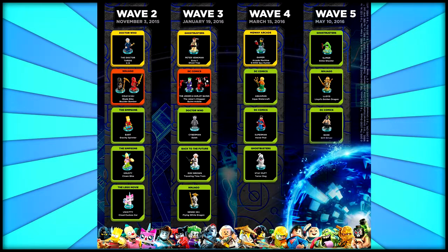For Wave 2, we get the Doctor Who level pack featuring the Doctor, the TARDIS, and K-9. There's also a Ninjago team pack with Cole and Kai, along with the Blade Bike and Boulder Bomber. Don't forget that fun packs include not just a character but also a vehicle — Cyborg comes with the Cyber Guard, Emmett with the Emmett Excavator, Benny with Benny's Spaceship. Wave 2 fun packs include Bart with the Gravity Sprinter, Krusty the Clown with his clown bike, and the LEGO Movie's Unikitty.